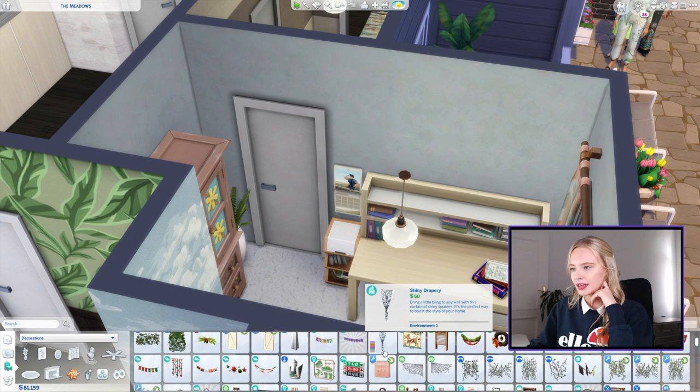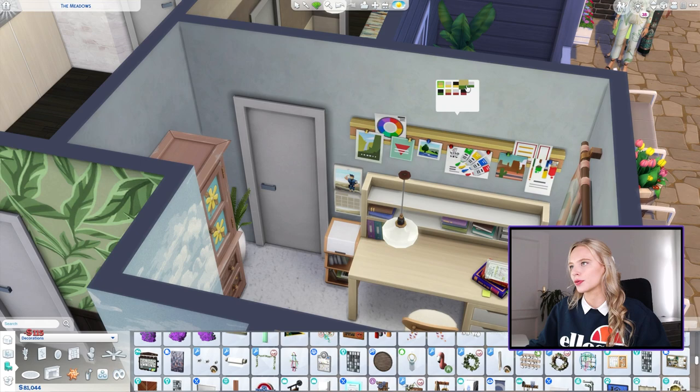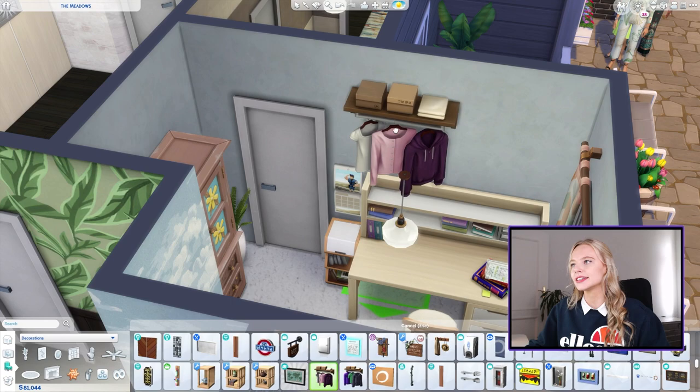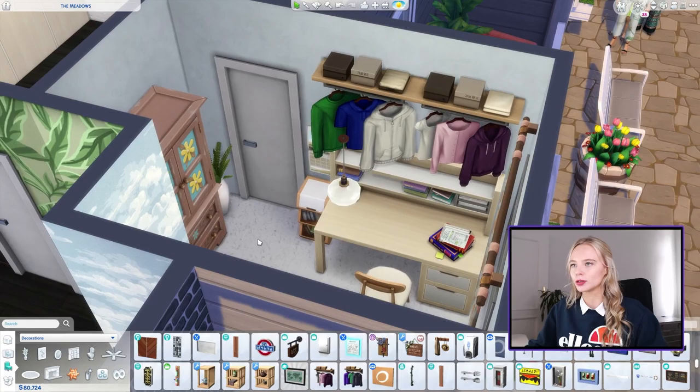I want this room to carry forward to when she's a teenager, so we need to keep it fairly mature. We're going to do these shelves here with some clothes directly above — I think that's realistic because it's not a very big wardrobe for her, so that makes sense. I think this could be kind of cool with the drawers on the other side, since it's supposed to be an interior designer's house — everything is supposed to be funky and quirky.